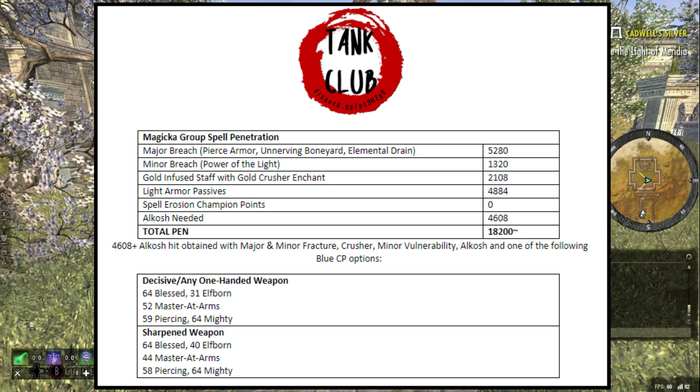For the CP setup, if you're wanting to keep your Blessed and Elfborn CP, you can go with any one-handed weapon: 64 Blessed, 31 Elfborn, 52 in Master Arms to reach that jump point, 59 Piercing, and 64 Mighty. That will get you to the 4,608+ damage needed from your initial Alkosh hit. If you use a sharpened weapon, you can use a few more points into Elfborn and take points out of Master Arms: 64 Blessed, 40 Elfborn, 44 Master Arms, 56 Piercing, and 64 Mighty. For your Alkosh to hit that amount, you need Major and Minor Fracture applied, Infused Crusher, and Minor Vulnerability. Use your Alkosh synergy twice at the start, then maintain it every 9 seconds.